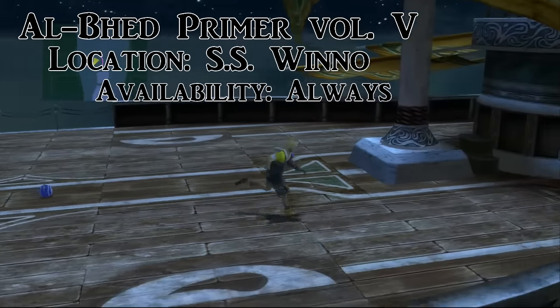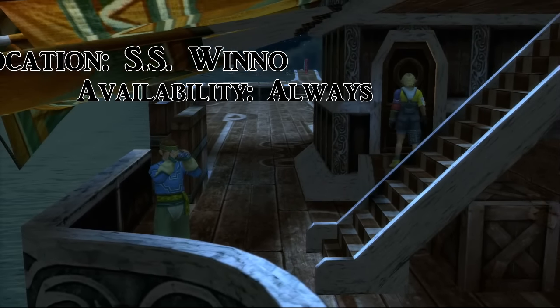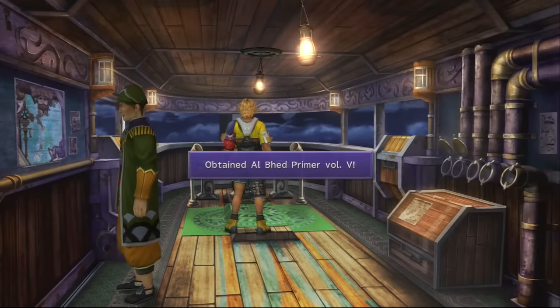On the second boat trip, you're on your way to Luca. Before you get there, come to the wheelhouse and behind this portly gentleman is the next primer.